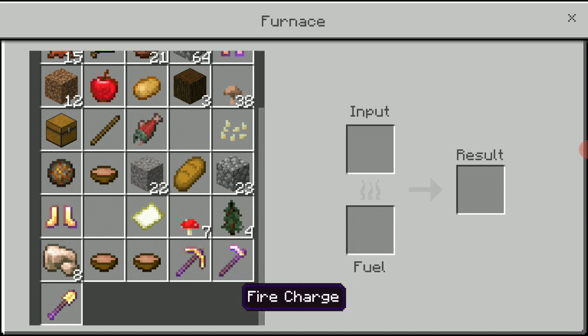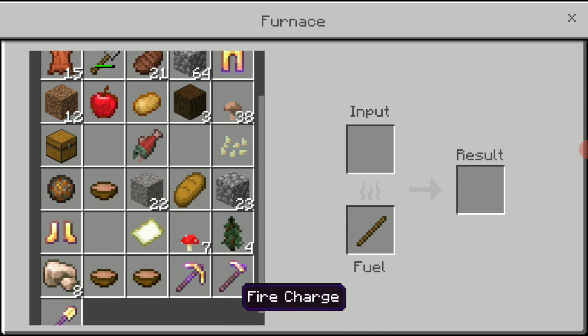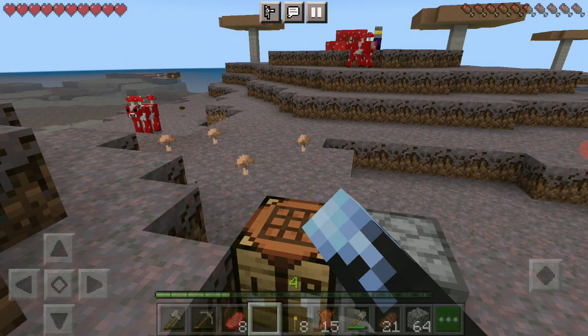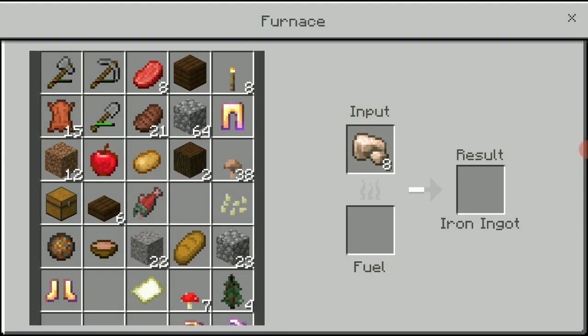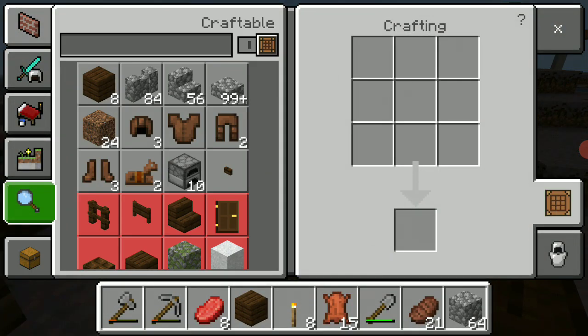Might as well smelt another piece of iron. Six slabs — there we go. Might as well make another stone axe. Let's make four sticks, another stone axe. Might as well clap his cheeks — but I should have put my armor on. I think it was an enchanted one.